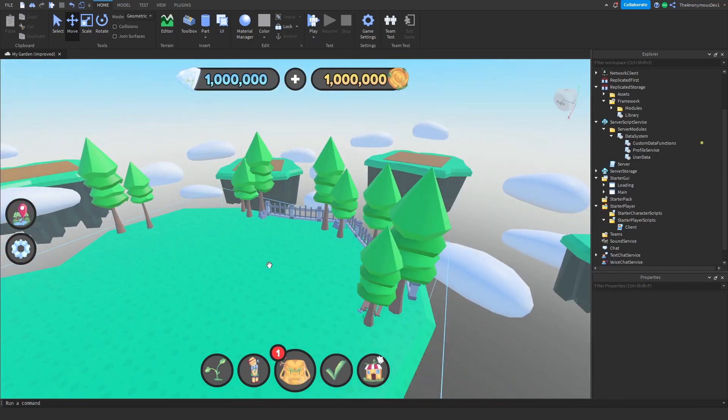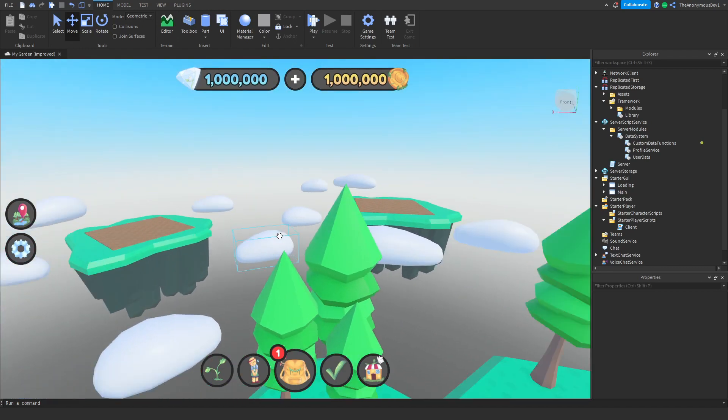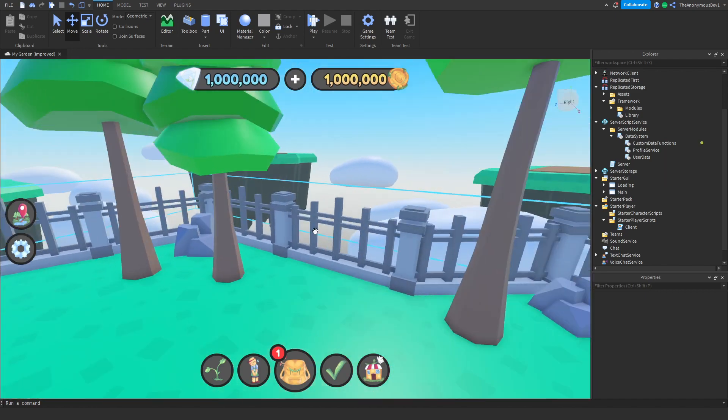So I'm gonna stop the map building here and work on some UI design. But this is what I have so far — there's clouds, there's trees, and then there's fences.